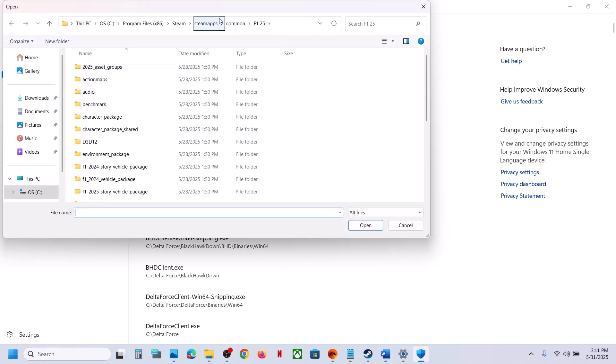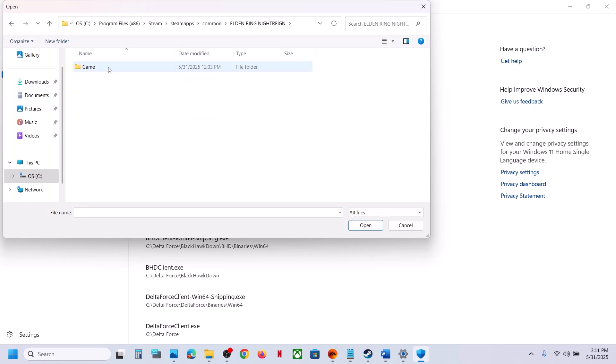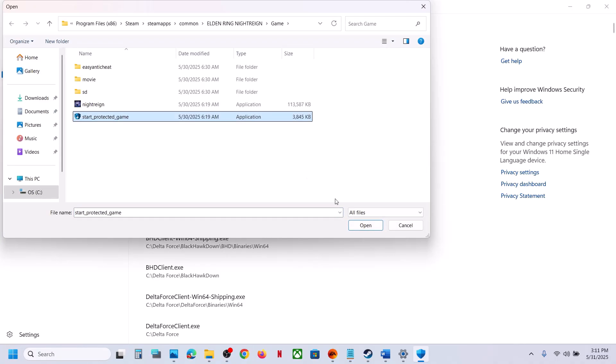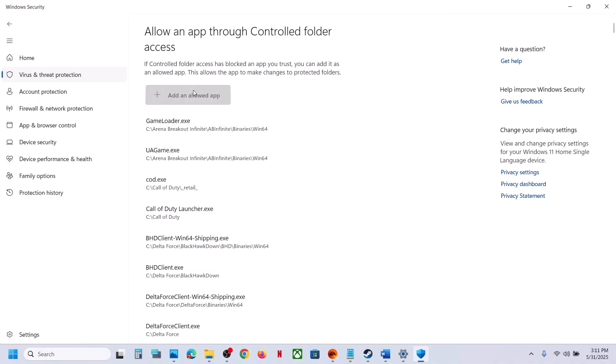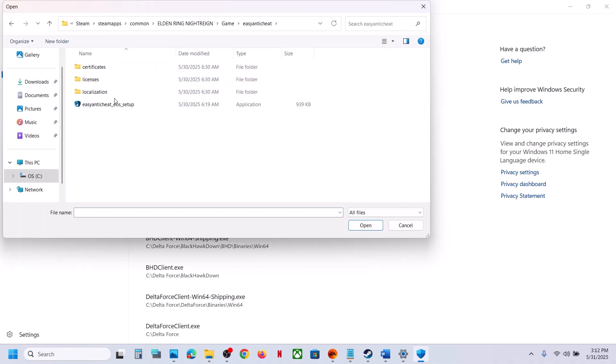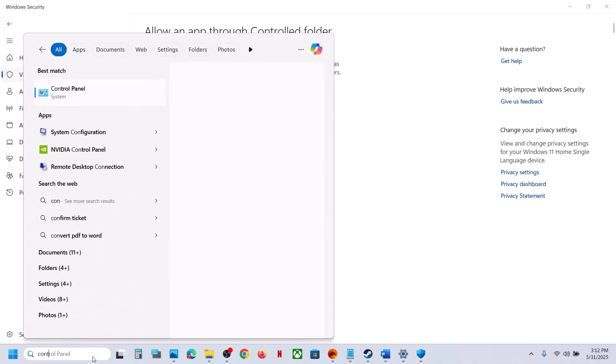Click Add an Allowed App, then Browse All Apps. Go to the game installation folder, open the game folder, select the game exe file, and click Open. Again click Add in Allowed App, Browse All Apps, select the second exe file, click Open. Again click Add in Allowed App, Browse All Apps, and this time open the Easy Anti-Cheat folder and select that exe, then click Open.